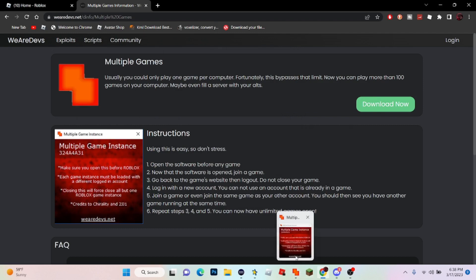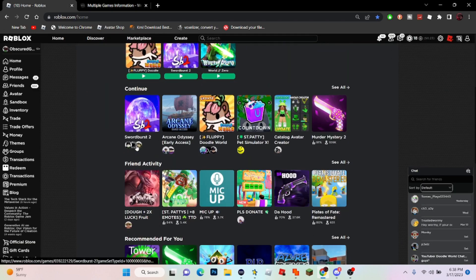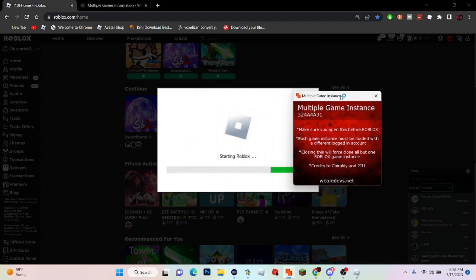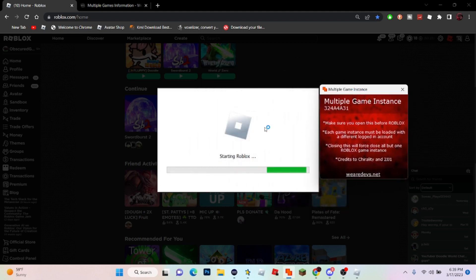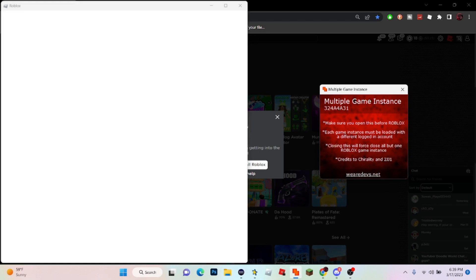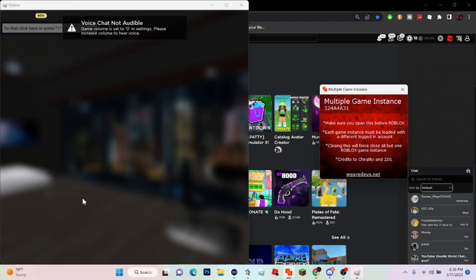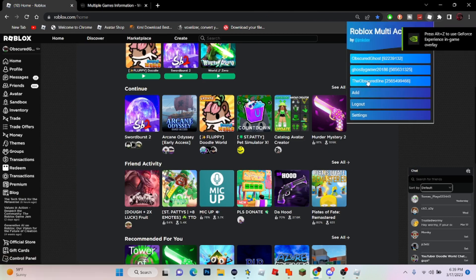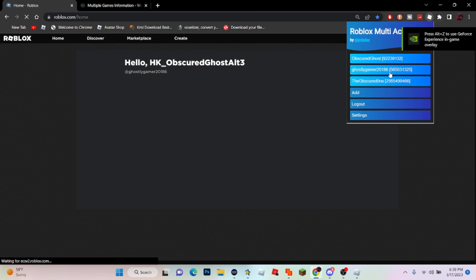I recommend pinning it to your taskbar. If you want to use multiple accounts, all you have to do is click that and make sure it's open. For example, using server 2 — click random, then click that, and it will automatically put one account in game, as you can see.